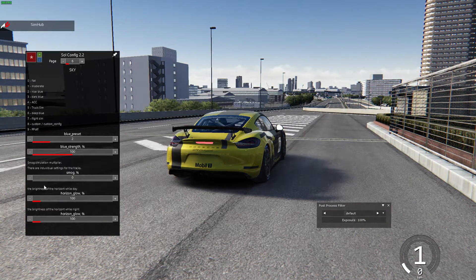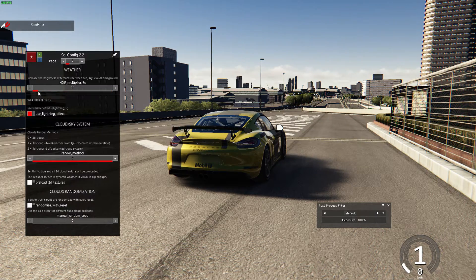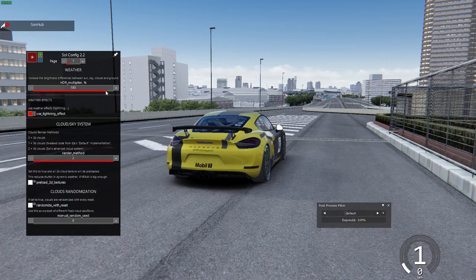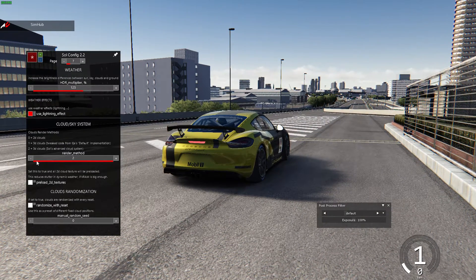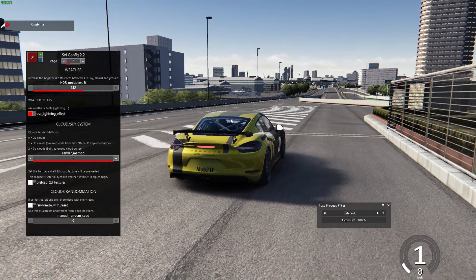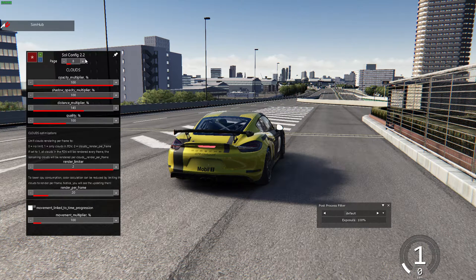The difference between smog and no smog can clearly be seen here, so I like to run no smog and keep my horizon glow percents the same. The HDR multiplier gives you a big difference in contrast between weather and lighting against the track and buildings. I usually keep this at about 125 and work through other settings to change my colors to be less blue and gray and more brown.